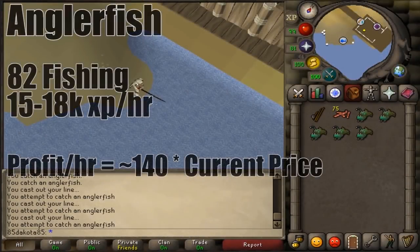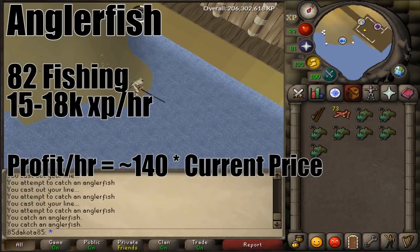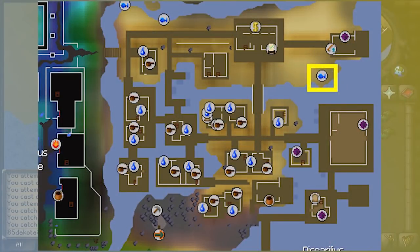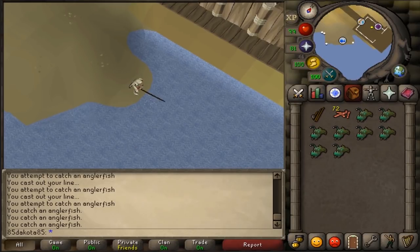With 82 fishing you can catch anglerfish, but you also need 100% favor in the Piscarilius house on Zeah to catch them. They require a normal fishing rod and some sandworms as bait. If you've gotten 100% house favor, those little buckets of grubs you turned in — if you just click on those you'll get some sandworms out of them. You can also purchase them from the general store, which is the same person you gave the buckets to. As with other moneymakers, anglerfish are very AFK and the profit doesn't really compare to something like Blast Furnace, but it's not bad for GP per XP, so if you're looking for a lot of money by the time you get your cape, anglerfish can do the job.